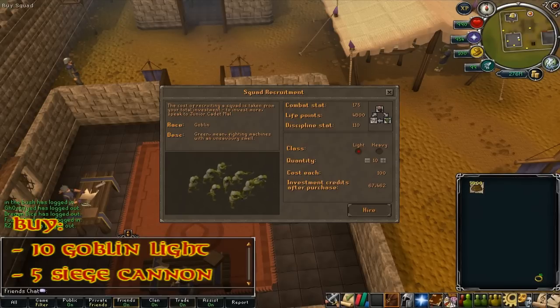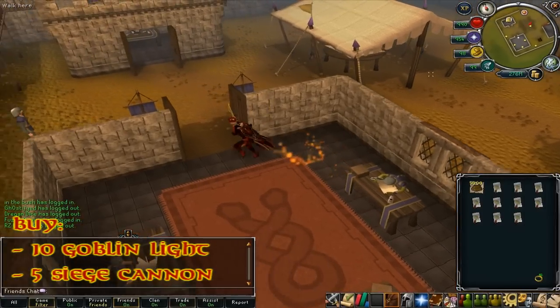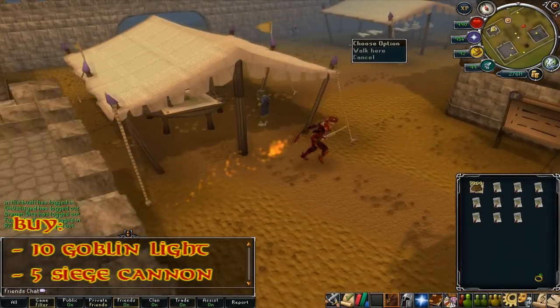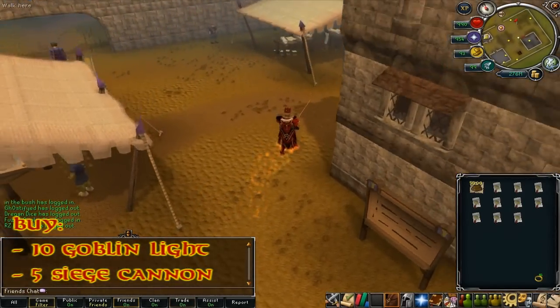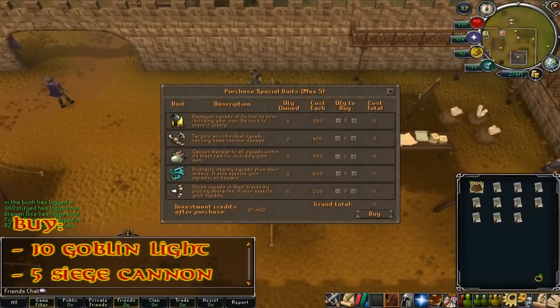Pretty much what you're going to use these for is buying your way into games and buying tickets and armies. What you want to do is buy ten goblin light armies - you'll get tickets for that - and then run to the other side of the Mobilizing Armies place and buy five cannons. These are going to be used later on in the mini game.